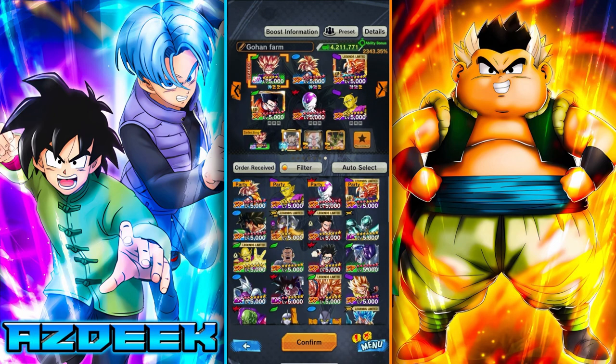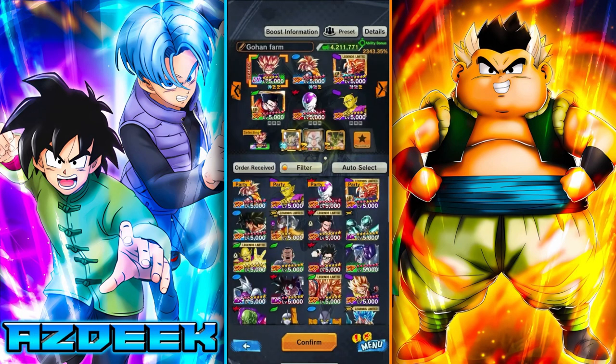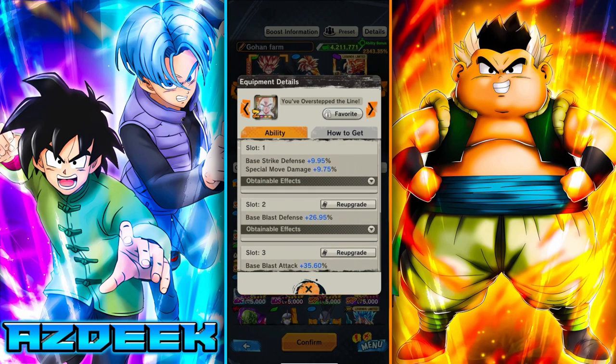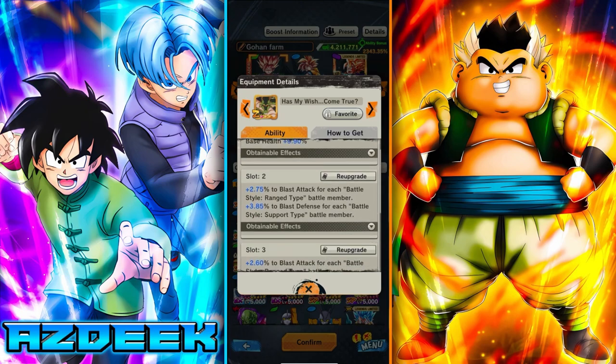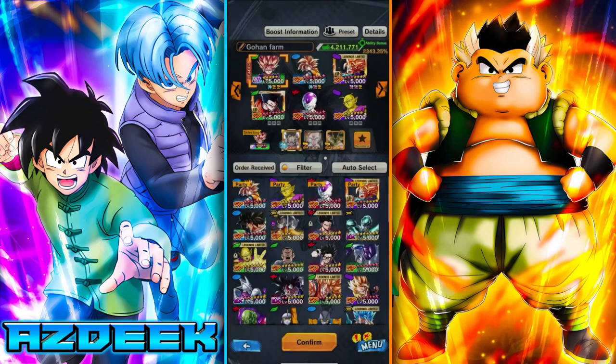It's basically all blast setup. You can see my equips are all blast. This equip is going to be giving me a pure for each hybrid member. This equip is his platinum equip — that's going to give me a lot of base blast attack. And then I also have this supplemental equip where I'm getting blast attack for each ranged type member, and these guys are all ranged type members.